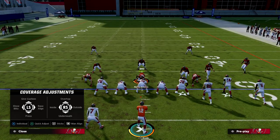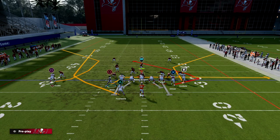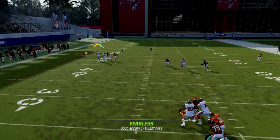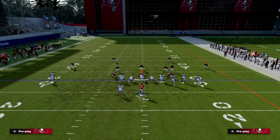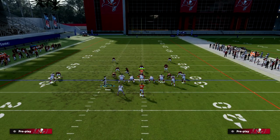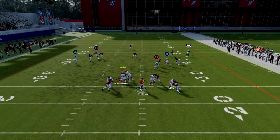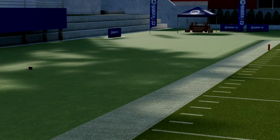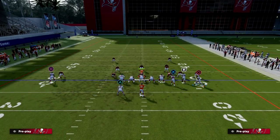For man coverage reads, the corner route — or outside apprentice corner route — is one of the most effective man beaters this year. Once he gets that separation, you just pass lead high and pass lead outside. If you have a receiver with short-in elite or short-out elite over there, you're going to be fine depending on the hash. Even with good route running, Evans can sometimes be a little inconsistent, but as you see he's getting separation over the top.